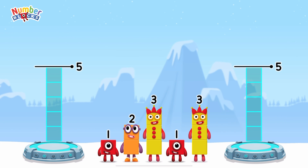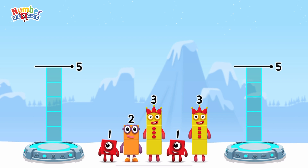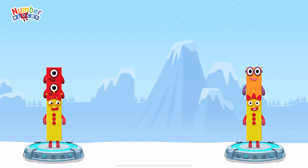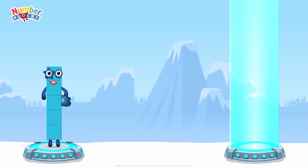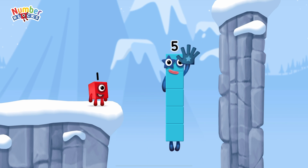Share the number blocks evenly to make two groups of five! Three, two, one, one — that's right! Three plus one plus one equals five. Three plus two equals five. Five equals five. High five!